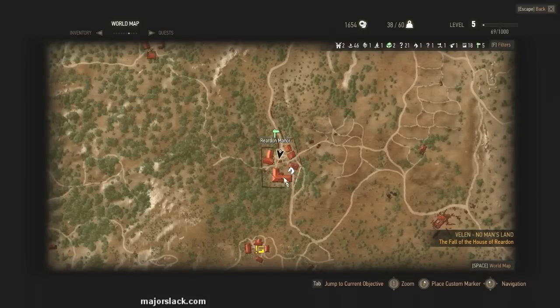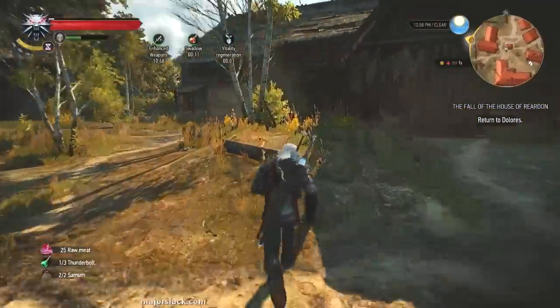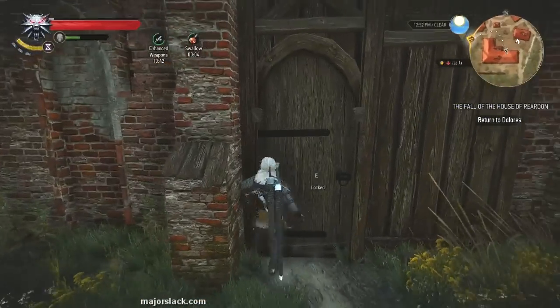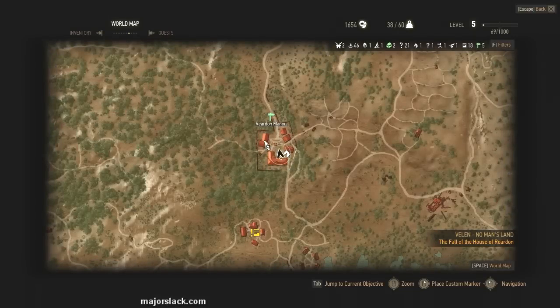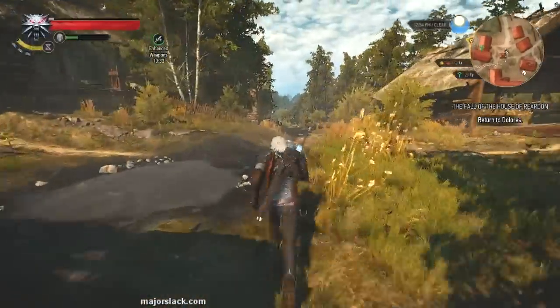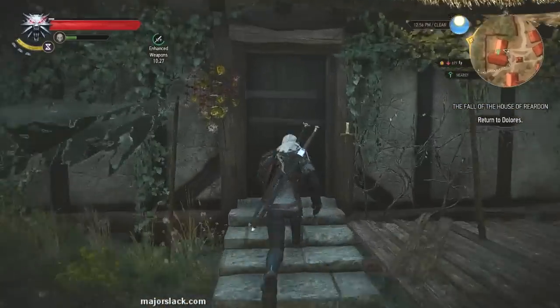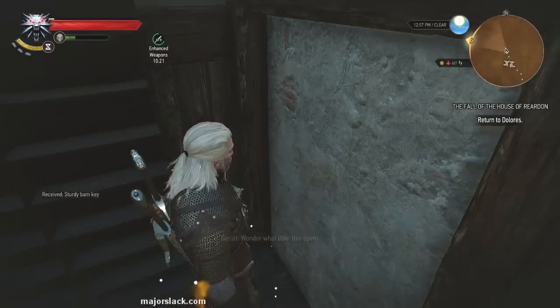For demonstrational purposes, let's try to go into the barn at the south side of the manor complex. And lo and behold, we have a locked door. The key is in the northwest building — north-northwest, that's where the key is. It's kind of like two separate doors into this building. Go to the right door first — the key is over here in this corner. Grab the sturdy barn key.